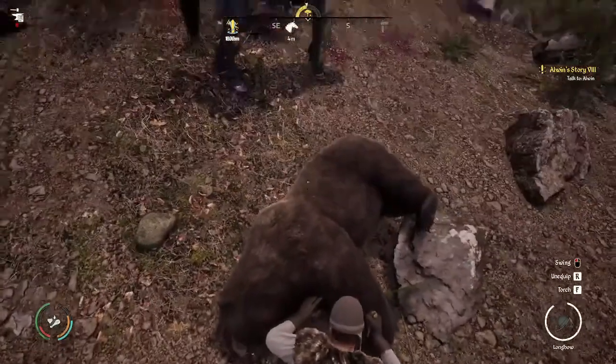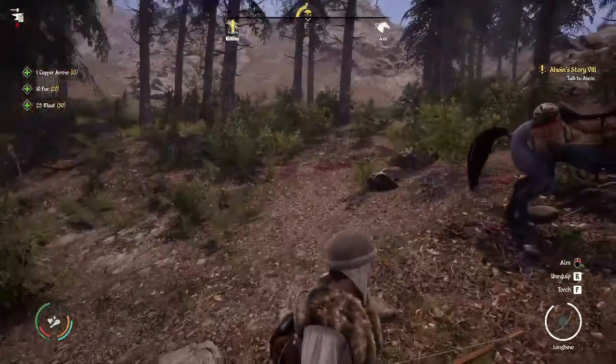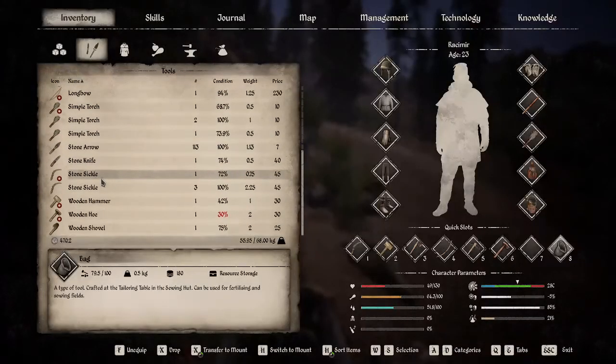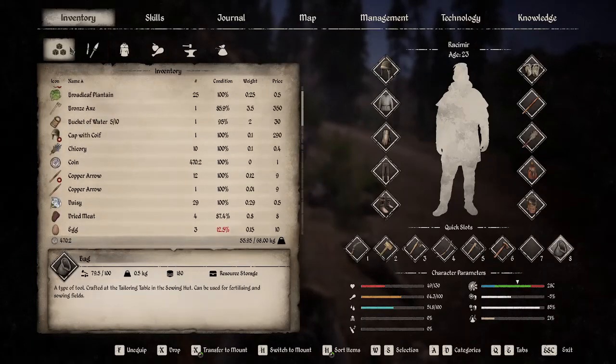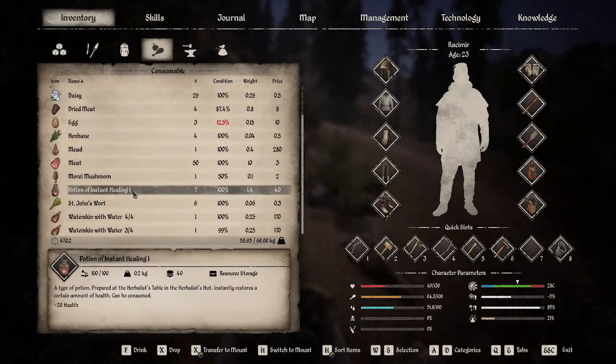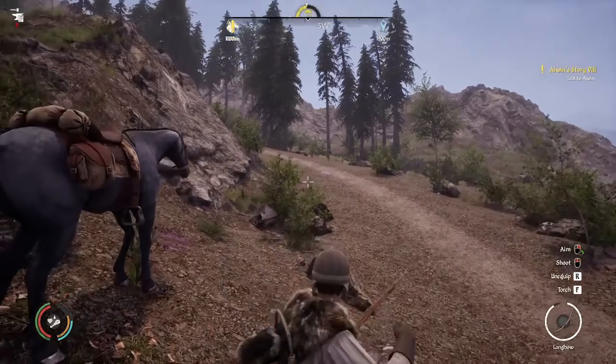Now we can go back and talk to Alwyn. Quest complete. We did take a couple hits from the bears — we're at half health. If you needed to, you could always push the I key to go back into your inventory and look under food. You'll see potions of instant healing, so you could just drink these and get back up to health while the game is paused.